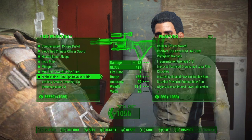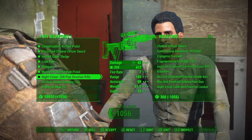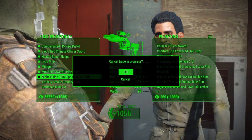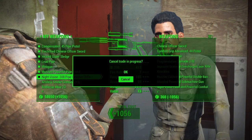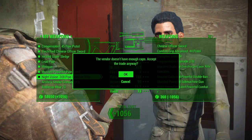I'm sorry that there is not a proper vendor glitch, but this is the alternative way and I think it is a pretty good one. It doesn't take that long to get a lot of caps using these three glitches on my channel, so go check them out and do this glitch because it is very good.